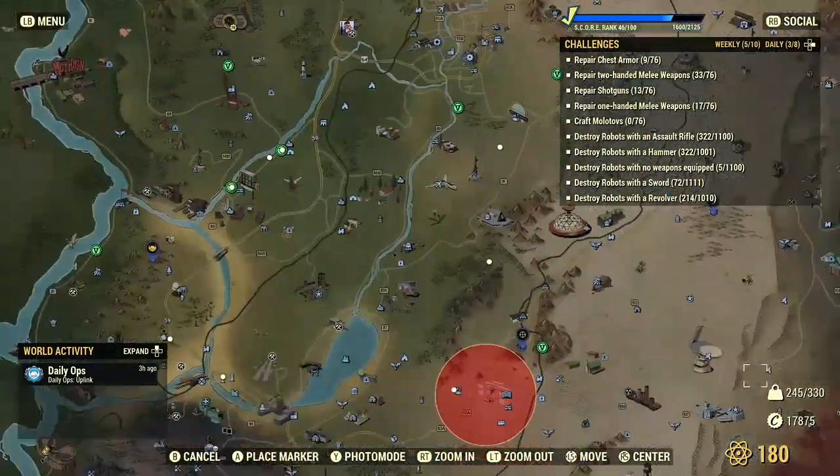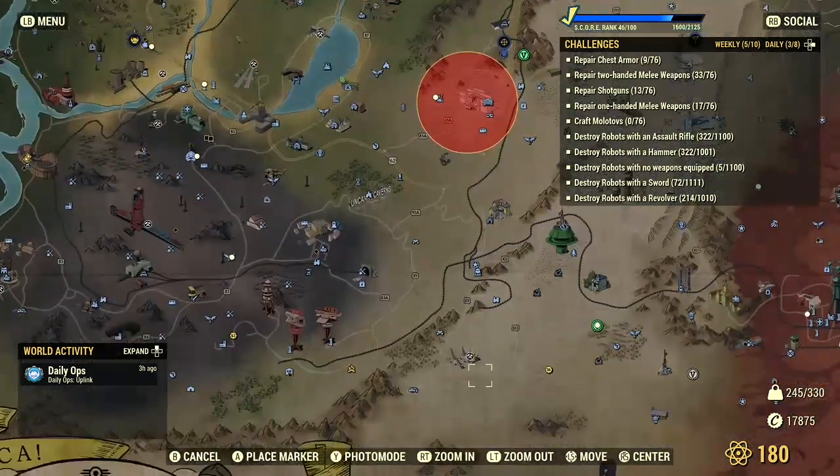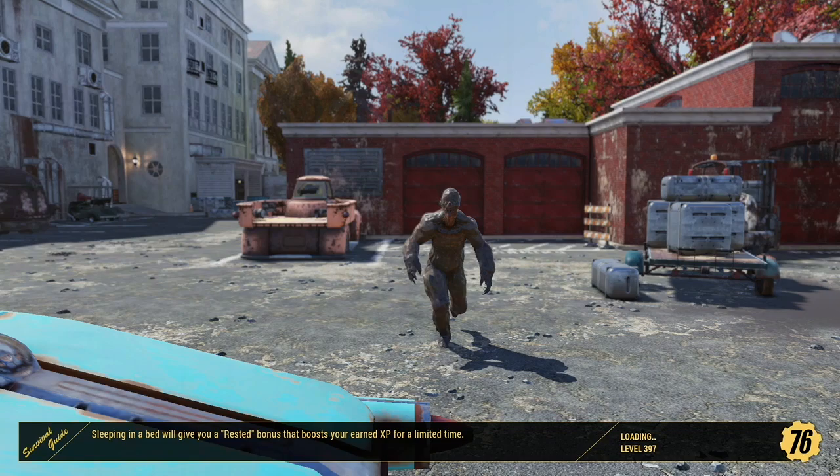The next camp location is way down south. I actually have my survival tent placed there just to mark it. This camp location is also very secluded, and even though it is in the Savage Divide, it is devoid of Scorchbeasts coming by and tearing up your camp.